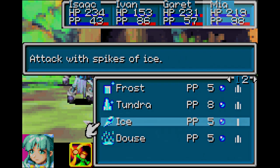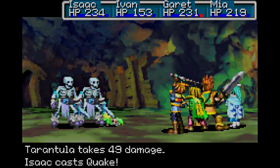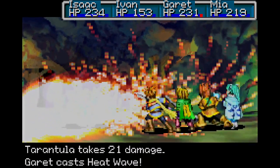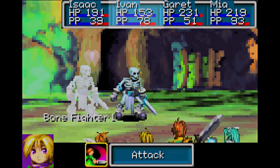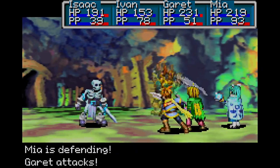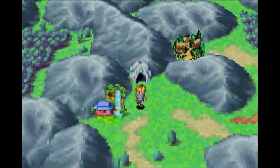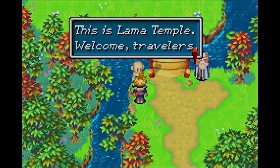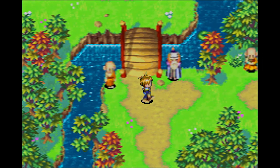Then we can just use Tundra or Frost. Heatwave — he's gone. Bonefighter attacks — man, these guys are really weak. Alright, we're out in the open to Lama Temple. Welcome travelers — the Lama Khan Desert ahead is very hard land. Rest well before you go.